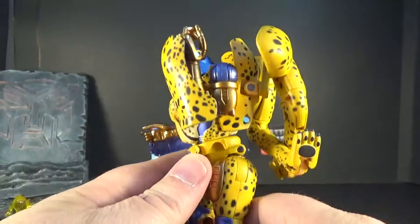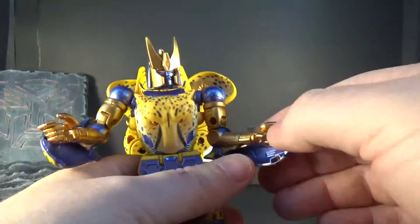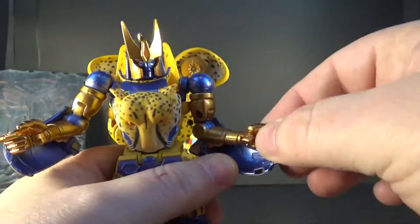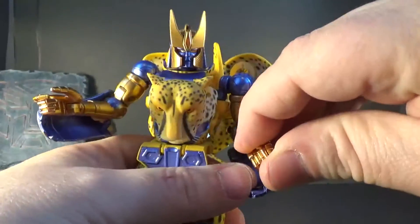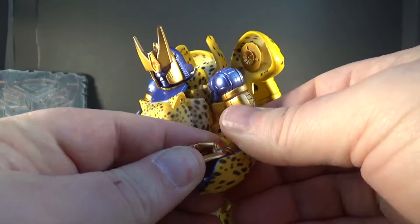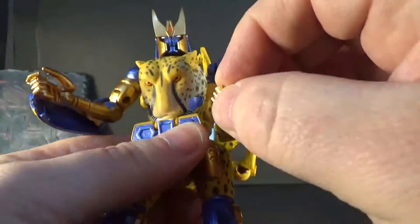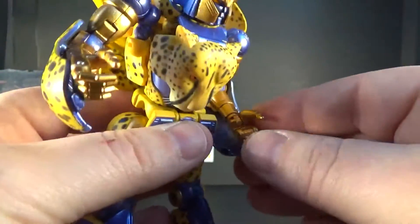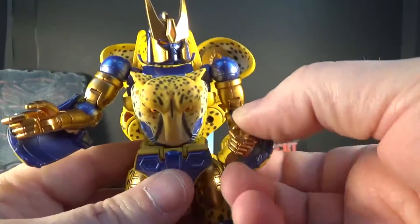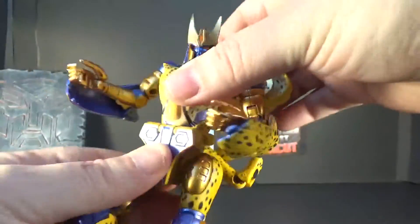The elbow bends well — it does break up the scope detail a bit, but not bad. The hand is all painted gold. The wrist swivels, and you can move it in and out. The fingers look like they're on one pin but the hand can hold a gun in a pistol-grip style, which is pretty cool.